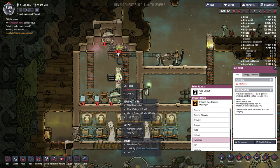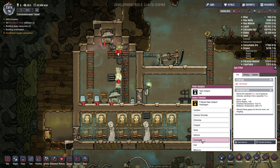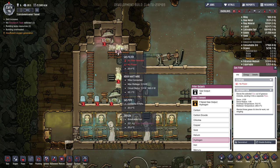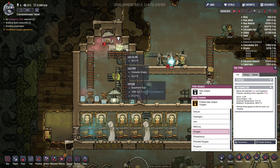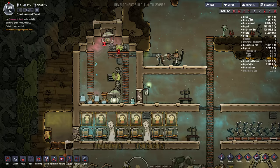Our gas filters will need to have a selection made in order to filter out the correct gas. The lower filter you want to set to hydrogen, so it will strip hydrogen out of the pipe and send it out through the small gas vent so it stays in the room. The upper one you'll set to oxygen, because we want the oxygen to leave the room and go out through the ventilation system into the rest of the base, and we want the hydrogen to flow through into our hydrogen generator.